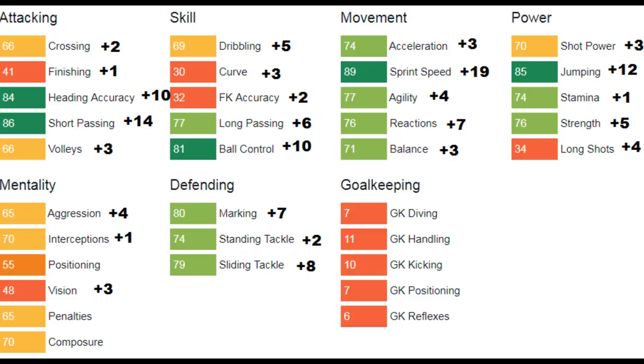Looking at growth over all areas: heading accuracy grew by 10 points, short pass up by 14, dribbling up by five, long pass up by six, ball control up by 10. A big plus 19 to sprint speed, acceleration up by three, agility up by four, reactions up by seven, balance up by three, and jumping most notably up by 12, plus five to strength. Interceptions only up by one — pretty disappointing. Marking up by seven, stand tackle up by two, slide tackle up by eight.